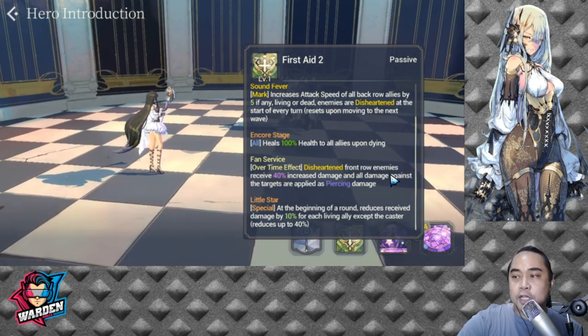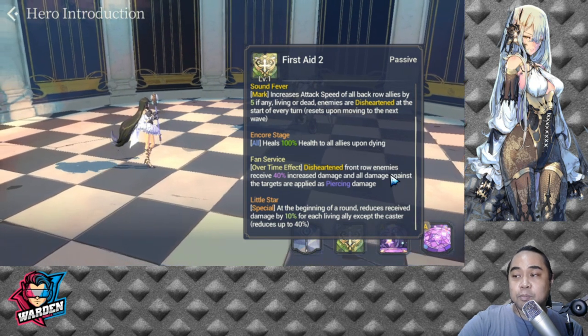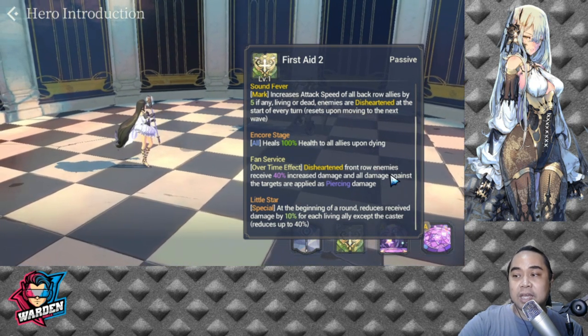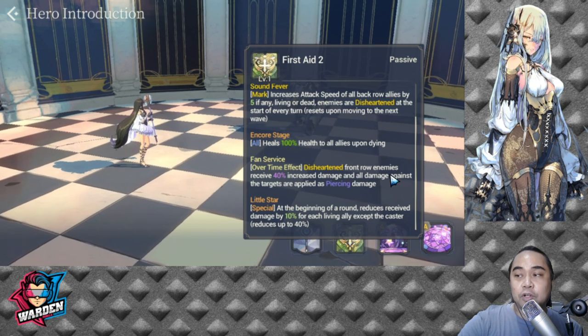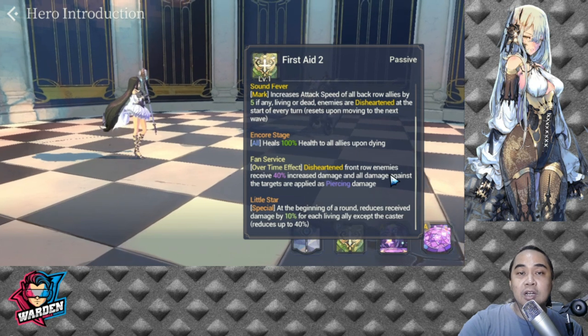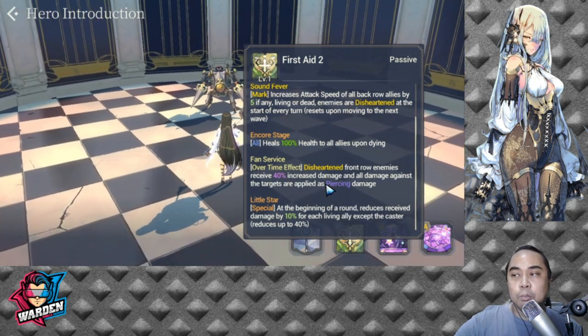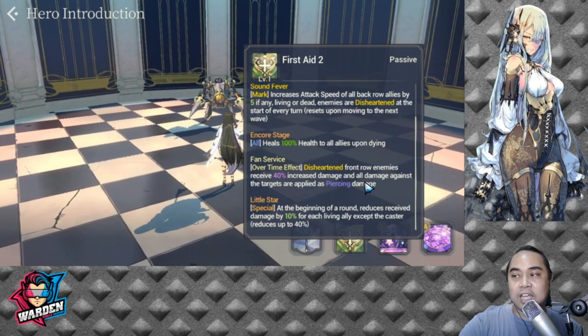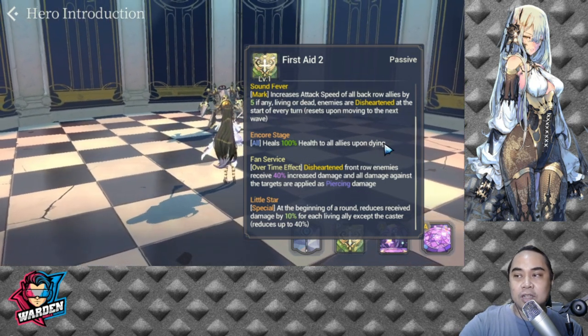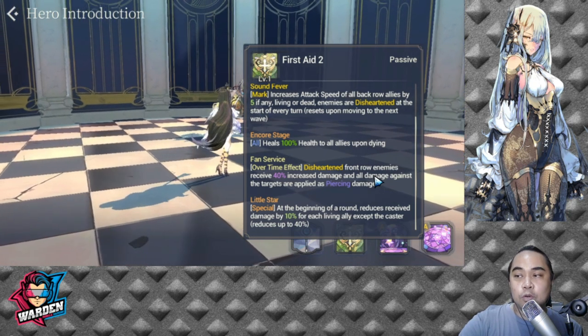Her last passive is Little Star, a special effect. At the beginning of a round, it reduces damage received by 10% for each living ally except the caster, up to a maximum of 40%. So it reduces damage to FC April based on how many living allies she has.